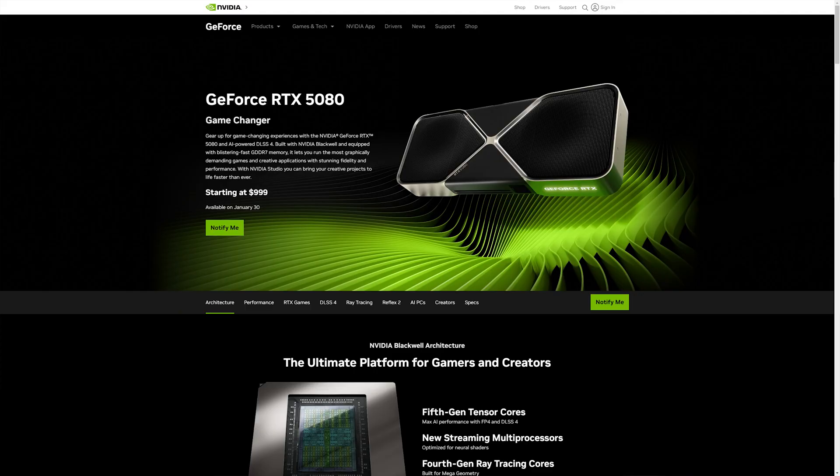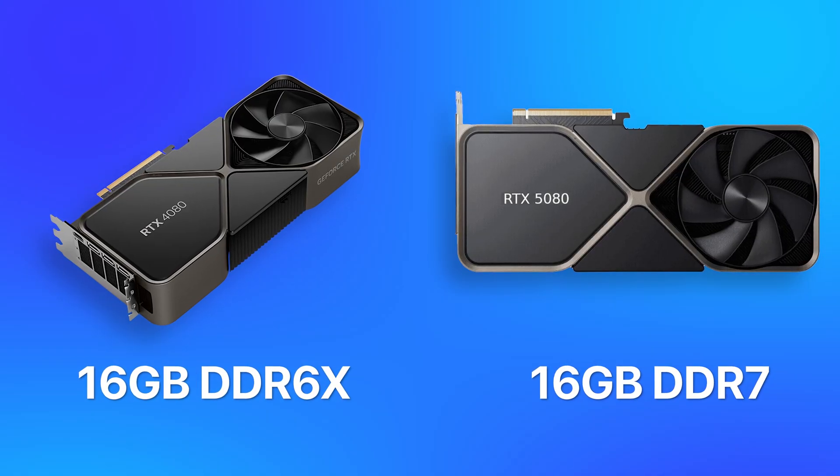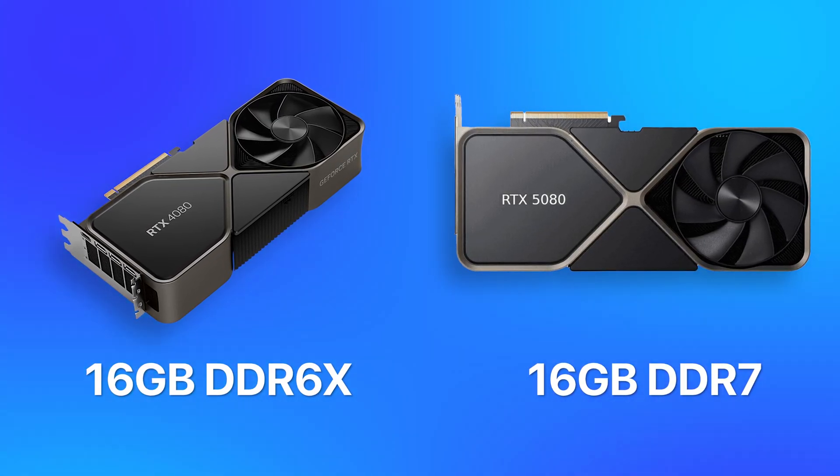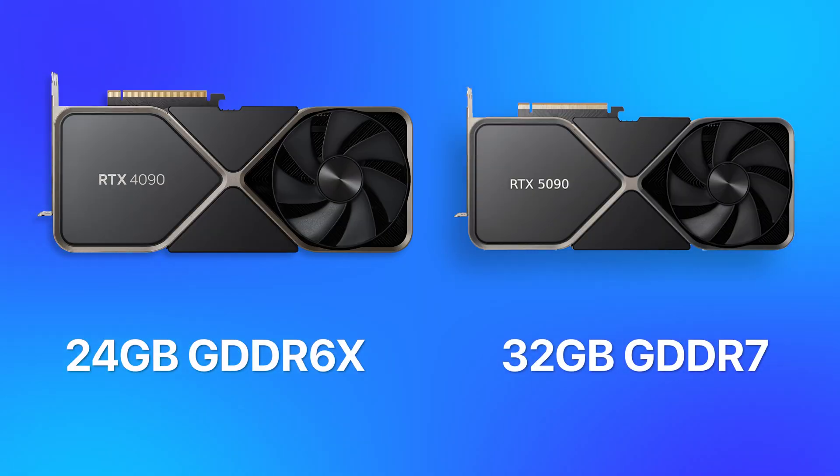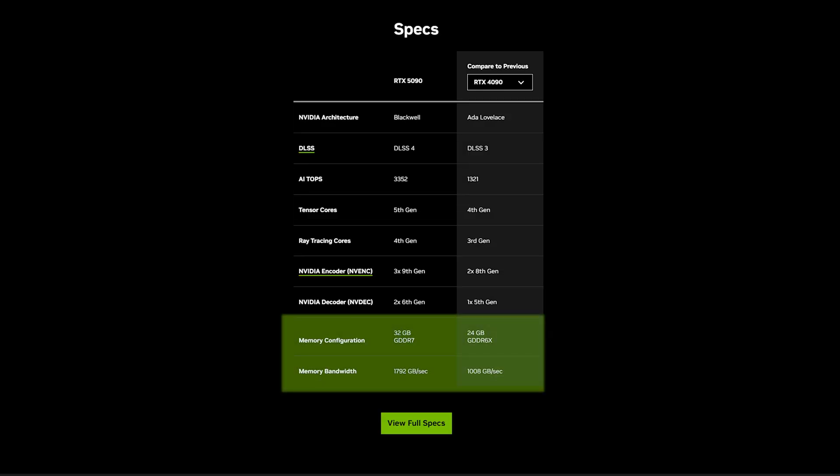It seems like the future is getting further and further away from native gaming, especially with NVIDIA at the front. These cards do seem like a decent upgrade over last gen, and the prices have been lowered across all the cards except the 5090. The 5080 might be the better deal with the price cut, but $1,000 is still not cheap. The 5090 had a massive jump to 32 gigabytes of DDR7 from 24 gigabytes of DDR6 on the 4090, with a bandwidth of 1.8 terabytes per second.